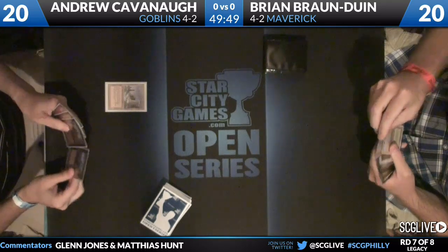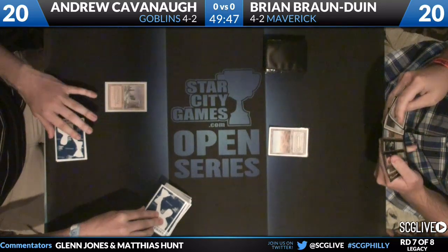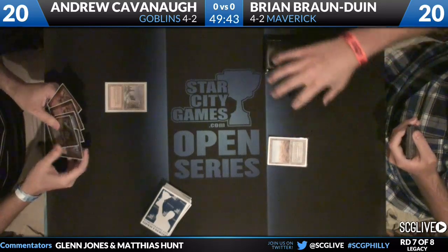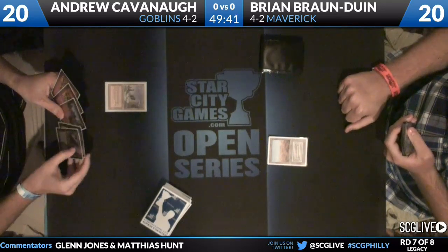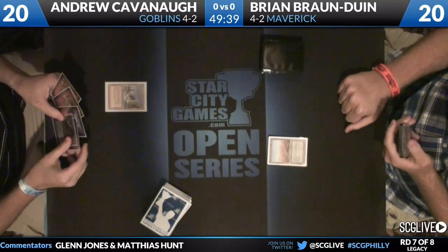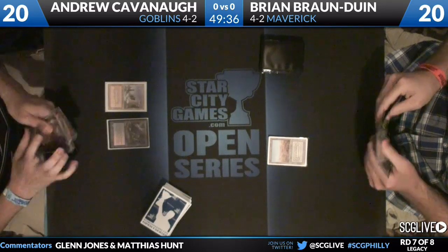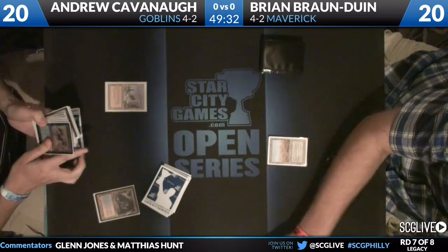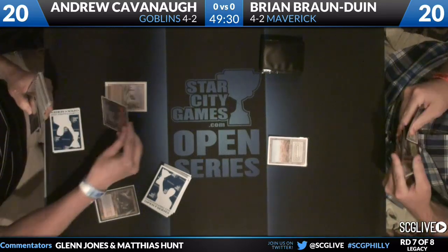Good contrast to that with Show and Tell players. Andrew Cavanaugh is on Goblins here, so he leads off on Plateau. No turn one play. Both players are actually just making dual lands without casting any spells, but we'll probably see some action on turn two. It looks like Cavanaugh has taken one or maybe even two mulligans here.